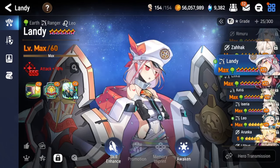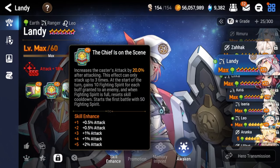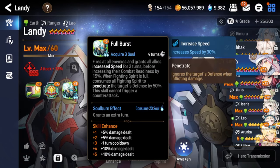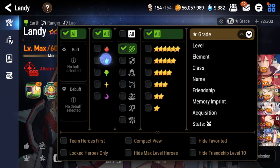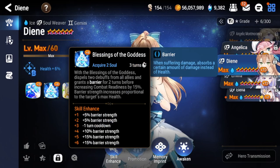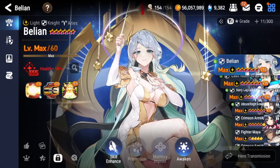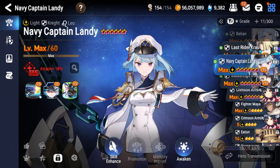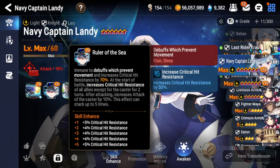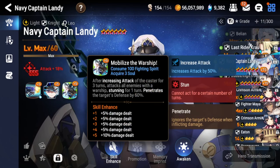Landy used to be super good in PvP and destroyed Dien — her S3 does a ton of AoE damage, can wipe your team, and resets cooldowns when she has full Fighting Spirit, empowered to penetrate defense. You have to be very careful when picking Dien. In the current meta, units like Abyss Euphine, Navy Captain Landy, and Lone Crescent Bologna all ramp up and want long fights. Navy Captain Landy ramps up her passive and stacks Fighting Spirit with S1s and counterattacks, then her S3 one-shots one or two units if they crit.